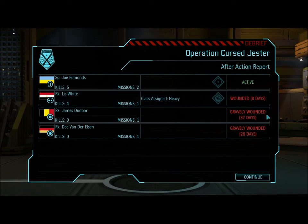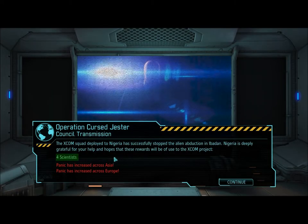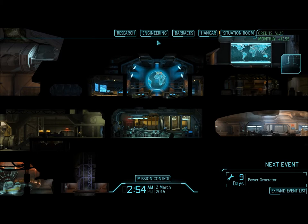James gravely wounded, as is D — many, many days. But that's okay because we have backup dudes. Building a laboratory. Council transmission: the XCOM squad deployed to Nigeria successfully stopped the alien abduction, and they give us four scientists. We will be in touch, Commander.